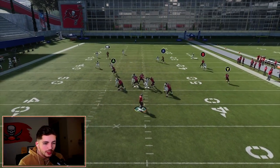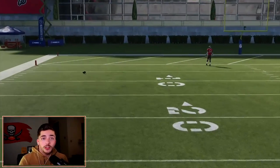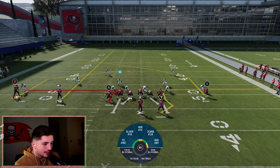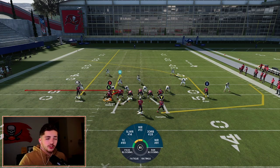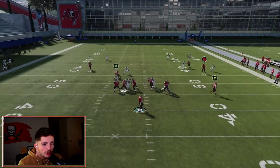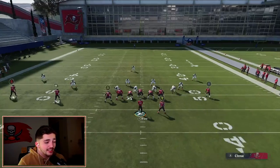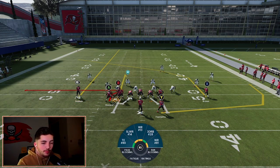What's really cool here is the relationship between the curl, the wheel, and the post. Going over it a bit slower: streak the slot, motion B over and put him on a curl, then wheel the running back. You want to snap it right behind X. You'll see it gets zone coverage — we'll have a really good opportunity to throw that curl because the wheel is going to pull out the flat zones. Try this in practice mode first. It's just an absolute laser beam of a play.